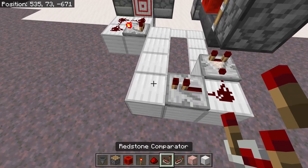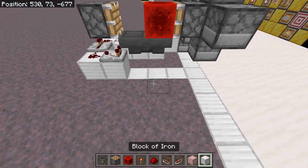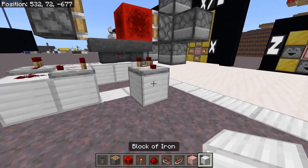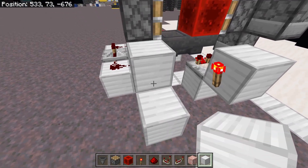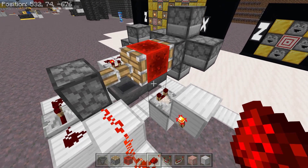Place a repeater right here and then redstone dust on these four places. Now come over to the other side of the machine. Place a solid block diagonally down from that hopper, face away from the hoppers, and place a comparator. Then place a solid block coming out of that comparator with a redstone torch on the side of that block. Now place two solid blocks going up to this piston and redstone dust on top of both of them. And your X cell is now complete.